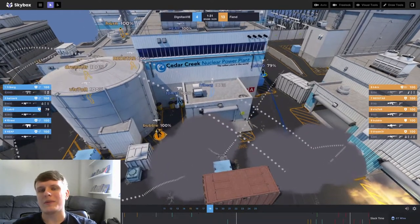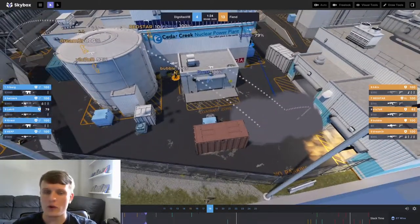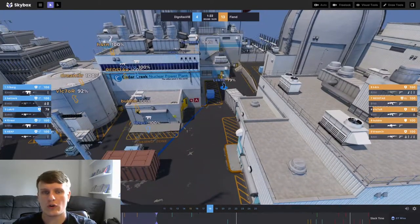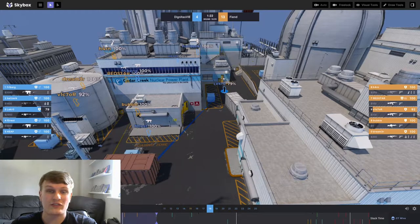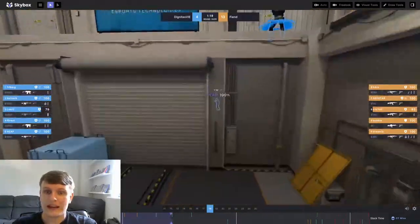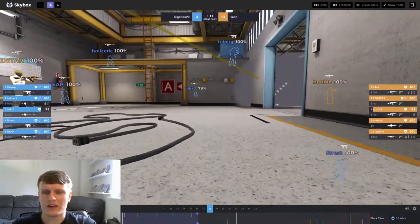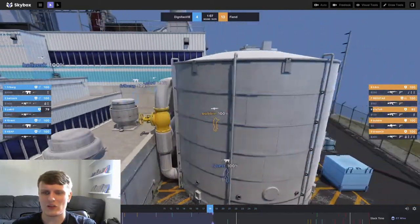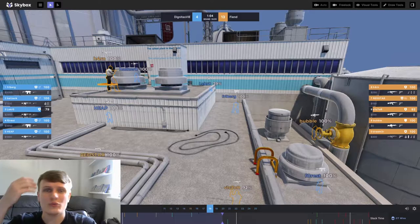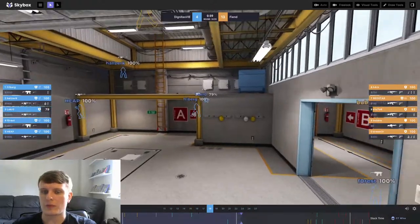The problem here for Fiend is they don't actually take any map control. Bubble's having a lurk outside, they've thrown cross smokes, but nobody's gotten across to Red, nobody's gotten into Secret, nobody's put any pressure on the outside hold. So Le Crow can basically say 'there's nobody here.' Dignitas are calling that nobody's gotten into Secret, so Holzerk can just focus on upper. Fiend hold this really passive default for the entire round and it doesn't do anything — you're not causing any rotations from the CTs.